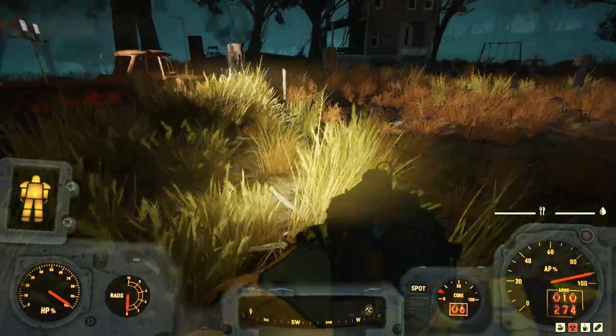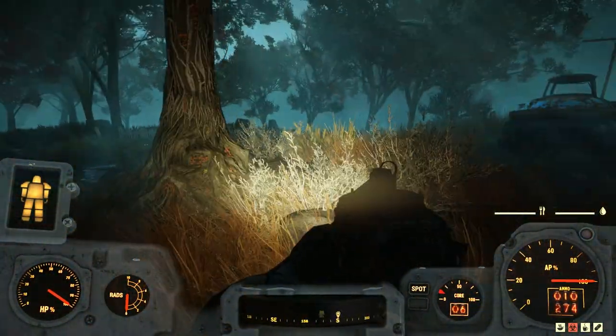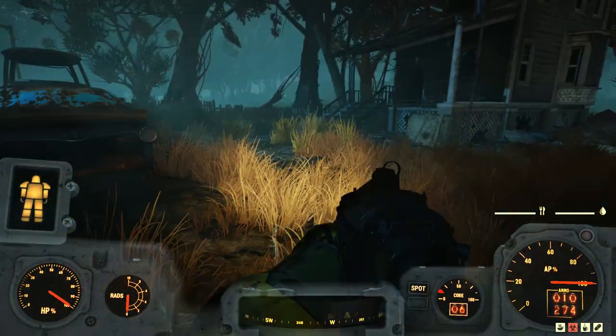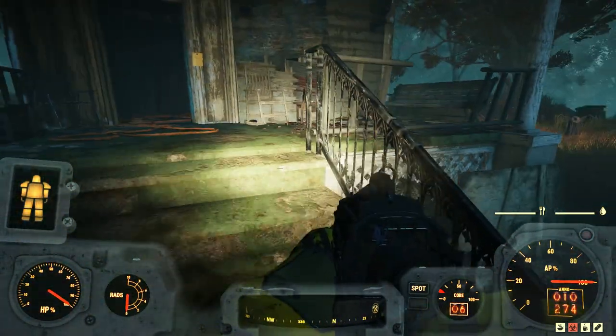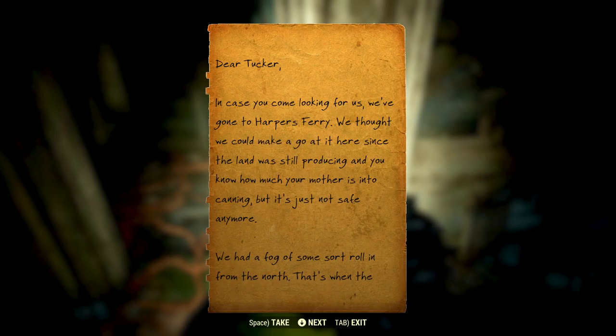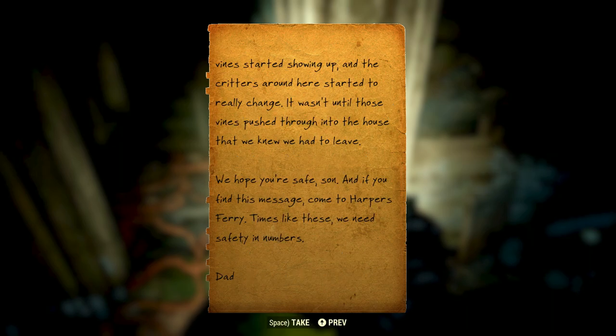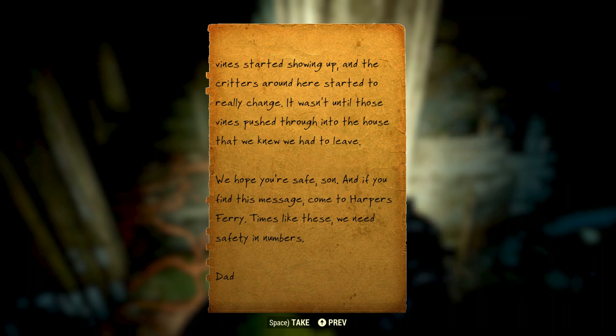Let me check out the rest of the homestead. I'm not seeing any other markers other than that one right ahead. Let's see what that is. There's a note — 'Dear Tucker: In case you come looking for us, we've gone to Harper's Ferry. We thought we could make a go of it here since the land was still producing and you know how much your mother is into canning, but it's just not safe anymore. A fog rolled in from the north, that's when the vines started showing up and the critters started to really change. We had to leave. Come to Harper's Ferry — times like these we need safety in numbers. Dad.'